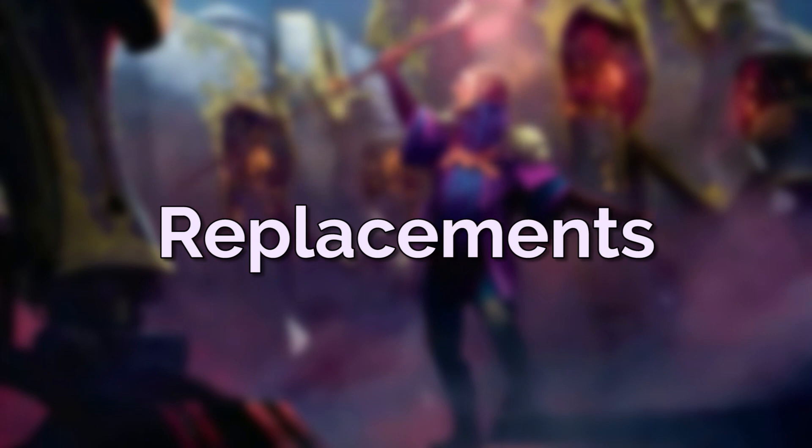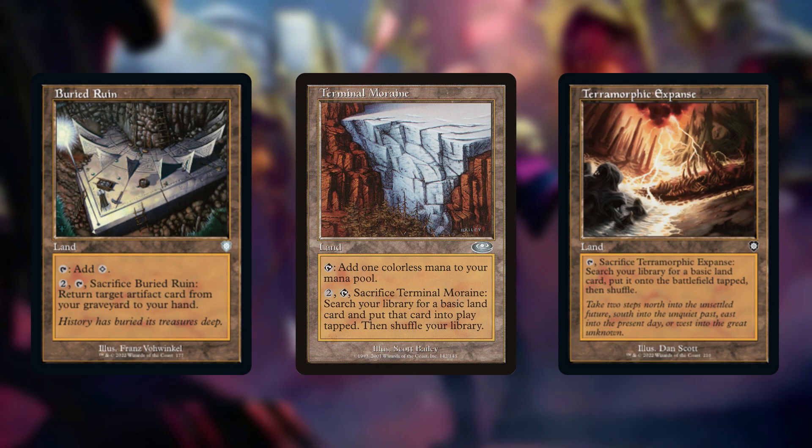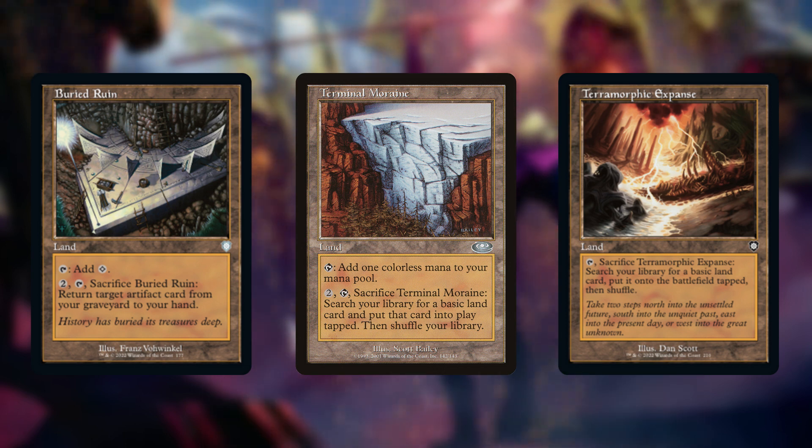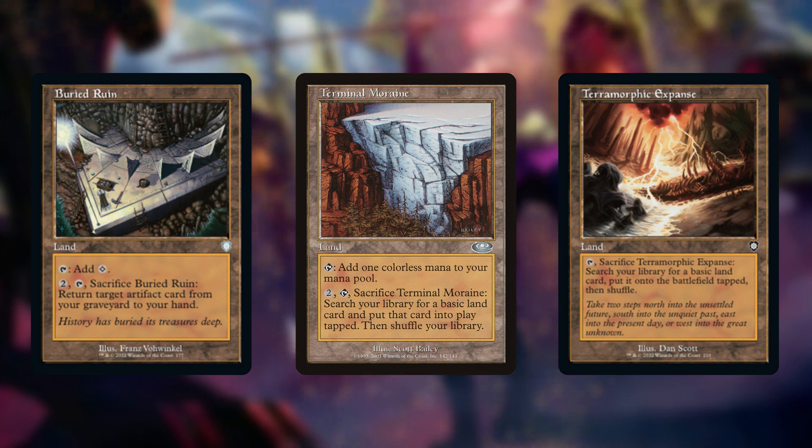That's the 20 cards I'd cut, but what am I going to replace them with? First, some utility lands to replace the ones we've pulled out: Buried Ruin, Terminal Moraine, and Terramorphic Expanse. Buried Ruin is a no-brainer for an artifact deck, and Terramorphic Expanse should have been included alongside the Evolving Wilds already in the deck. Both were printed in the Mishra deck which gives us a copy in Old Border. Terminal Moraine is another fetch land to make sure we hit the right colours, and is a good include in a budget build.